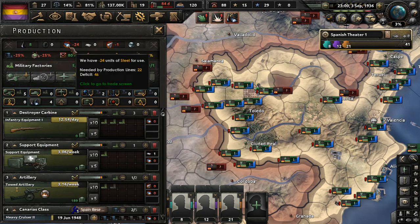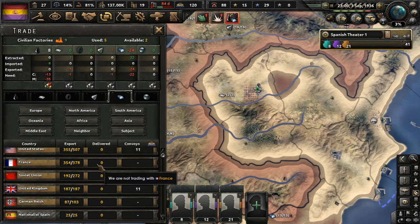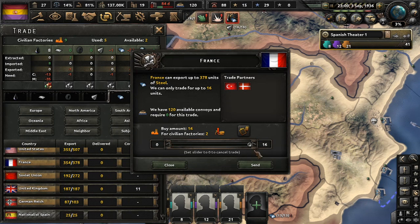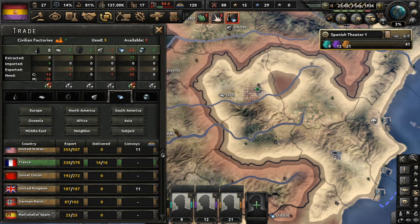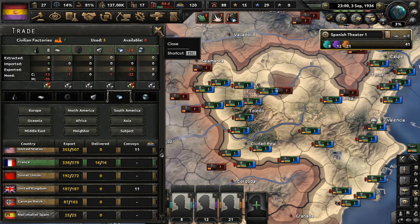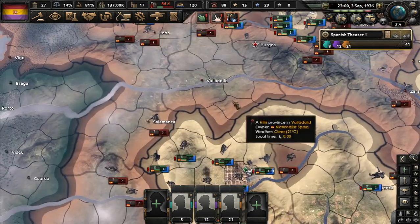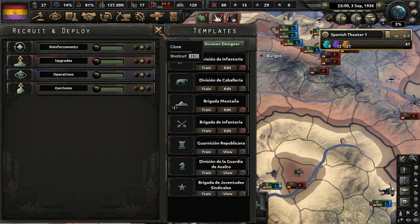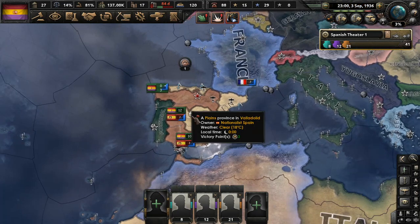So let's go ahead and trade for at least one steel. Who do we want to trade with? I do want to trade with France. I'm just going to trade both factories. We might have to move things around if we need to get more oil. But that's just the unfortunate position we're in now because they really did revamp the Spanish Civil War in this. I like it a lot. So that's where we're at. And without further ado, let's go ahead and get these armies straightened out.